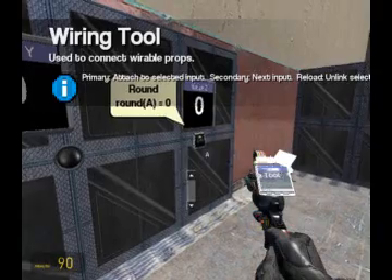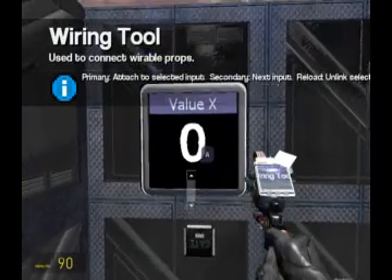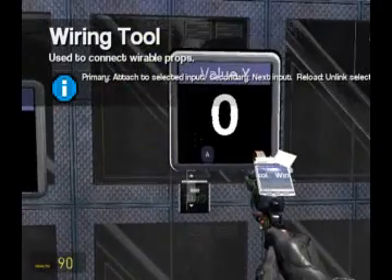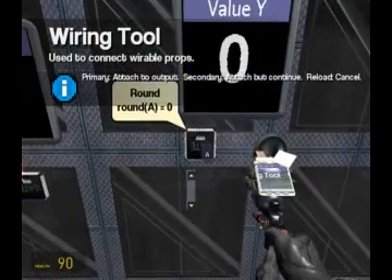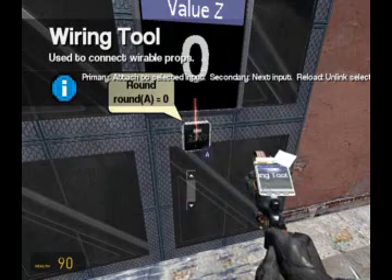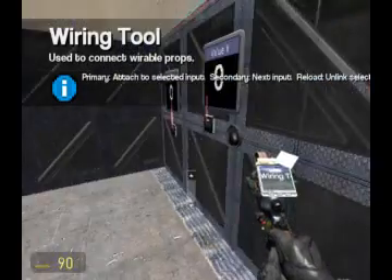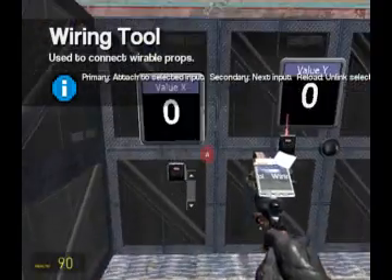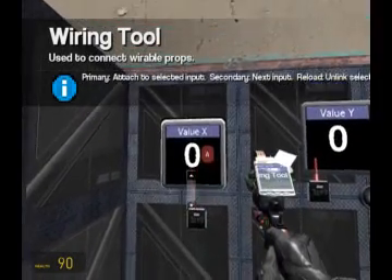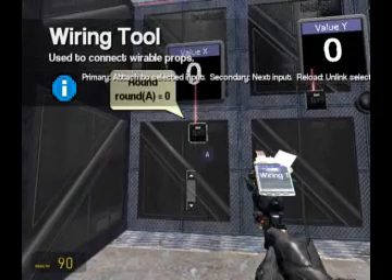Now we are going to need to wire the screens to the round gates — value Y and value Z. So now we need to wire the round gates all the way to the X value of the laser pointer receiver.